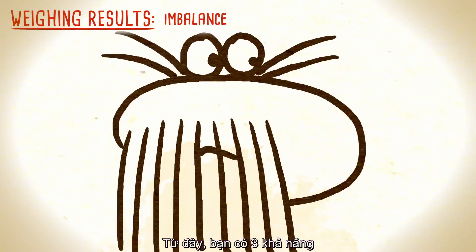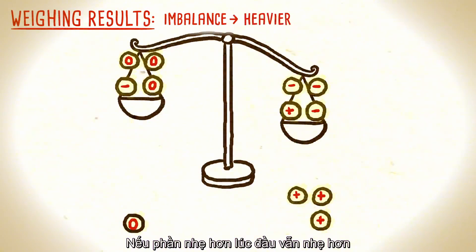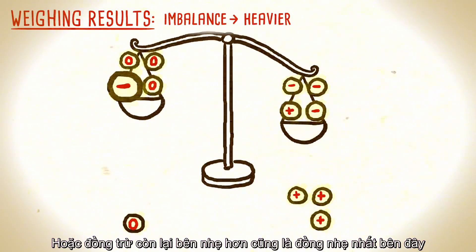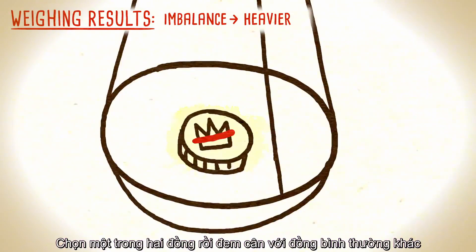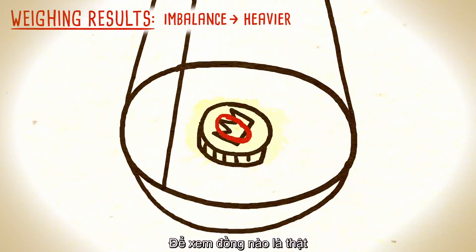From here, you have three possibilities. If the previously heavier side of the scale is still heavier, that means either the remaining plus coin on that side is actually the heavier one, or the remaining minus coin on the lighter side is actually the lighter one. Choose either one of them and weigh it against one of the regular coins to see which is true.